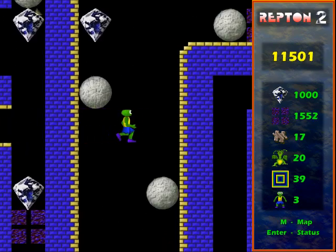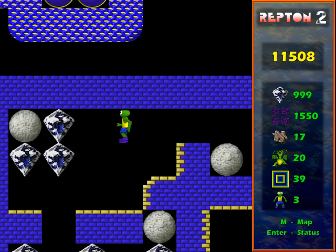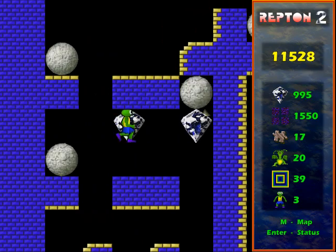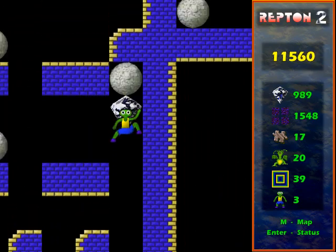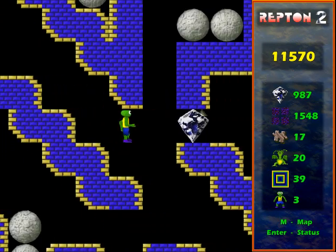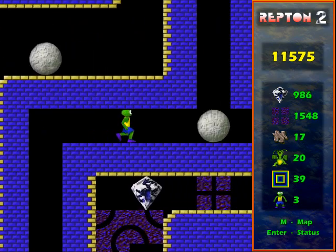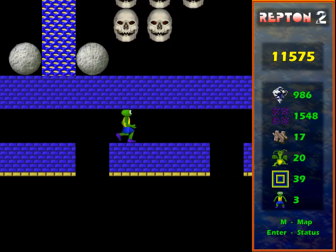This is level one again, just clearing out a bit more of it — gradually getting it all done. You'll probably recognize this bit that I've been past a few times. Now I can move that rock that I dropped in earlier and was blocking it off.